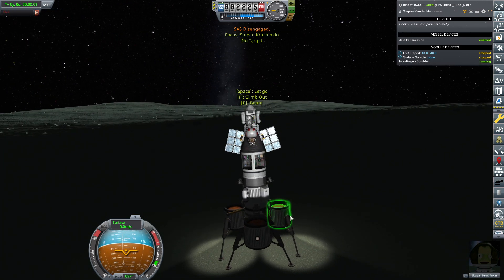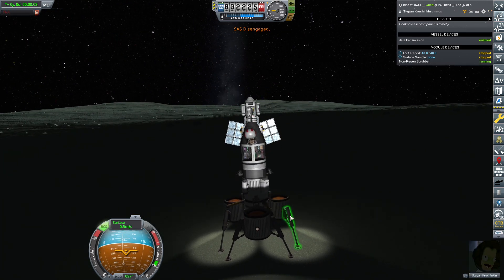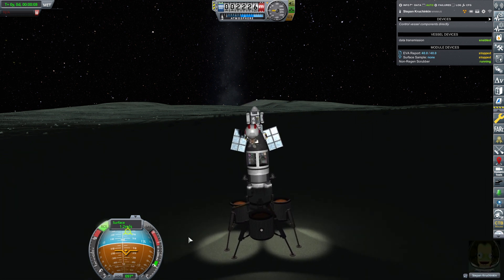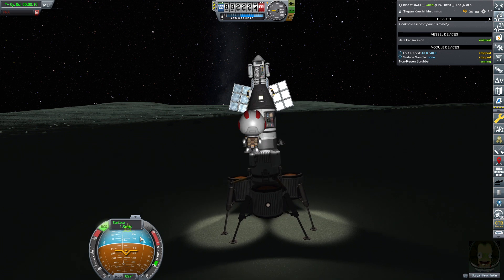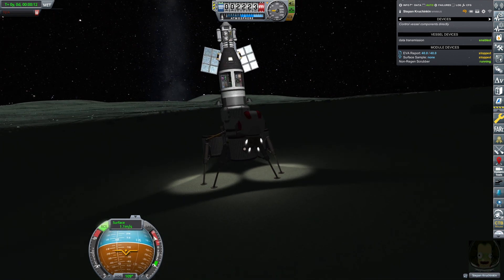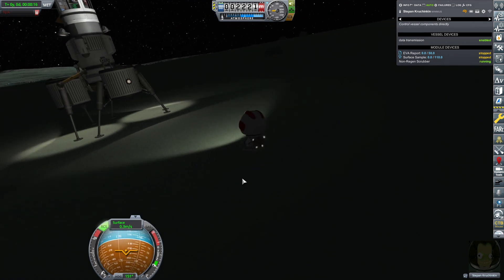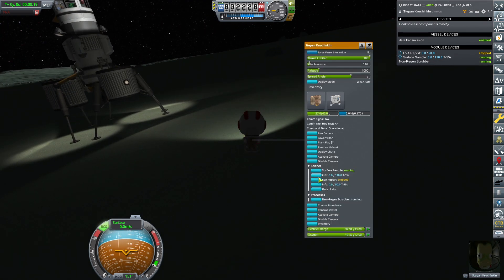EVA time - Stefan Kruchkin, it's time for you to go and earn your cash. That's why you get paid the big bucks, buddy. There you go, land safely - we turn on the lights.